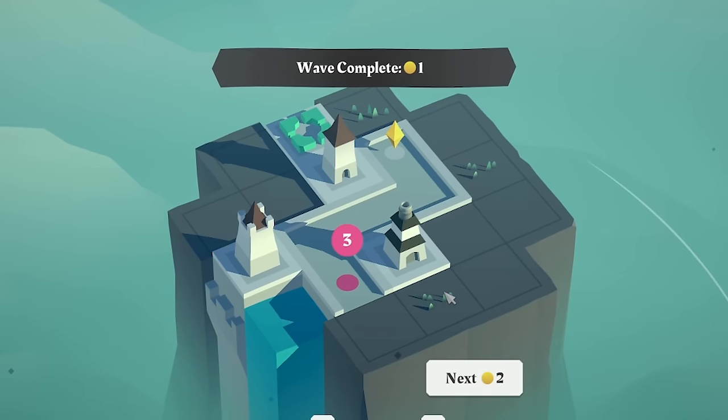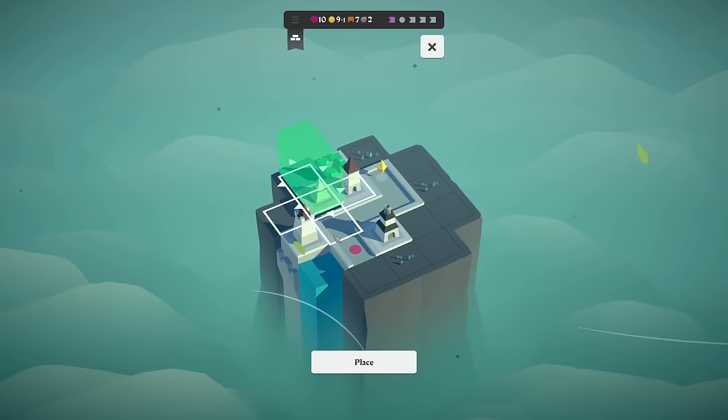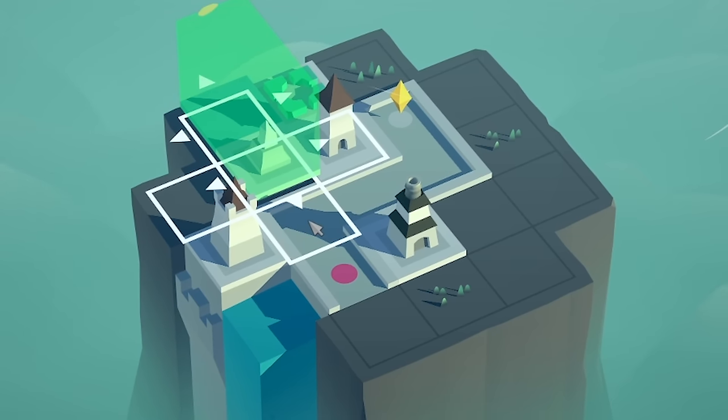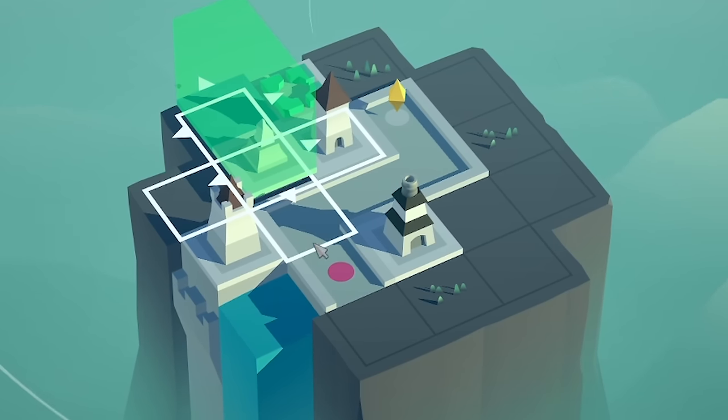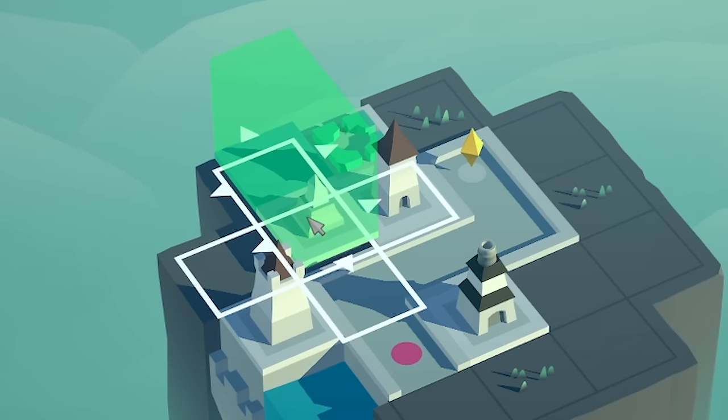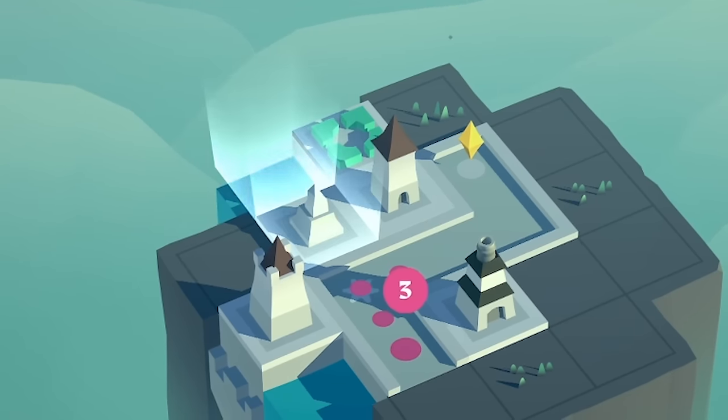The next card is the ice trap. This basically on adjacent squares puts like a slowy-downy thing. So if I go there, we'll get one slowy downer. I could try and go here and then sort of loop back around. I think that's a fairly good place. So we'll place that there.